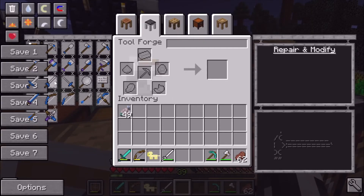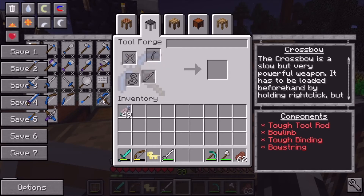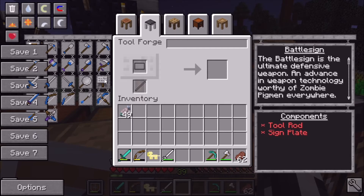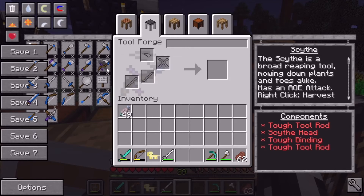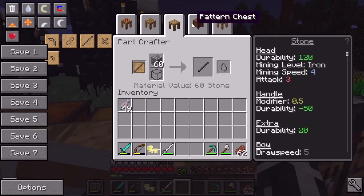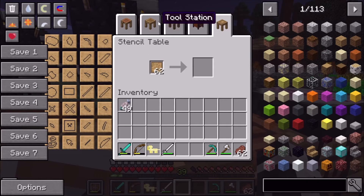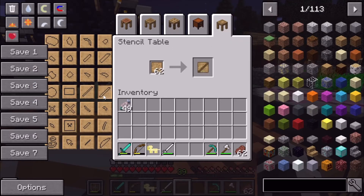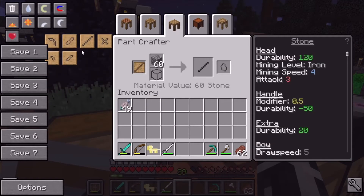The long sword is probably better than a regular sword mainly because it's a little bit faster. If any of you have used the Tinkers' mod, let me know what's best to make. I want to try making a bow or crossbow. Looking at the options — there's a frying pan, battle sign, and a scythe, which sounds really cool. Oh — a shuriken! Wait, can we make that right now? We just need knife blades.